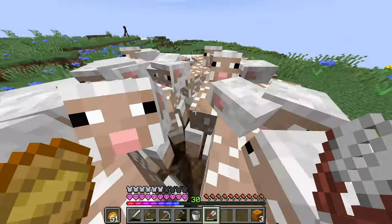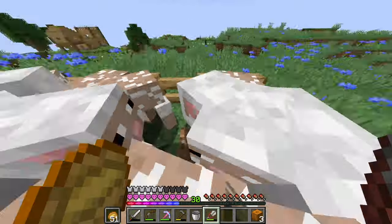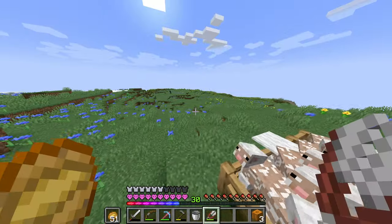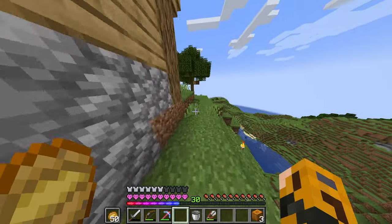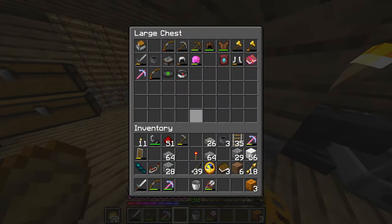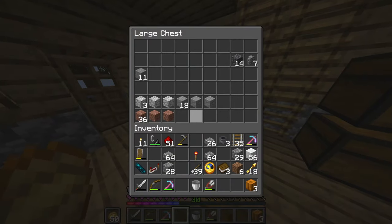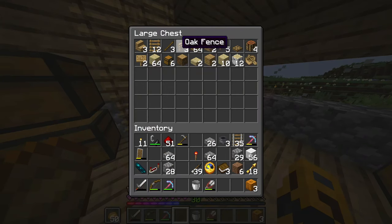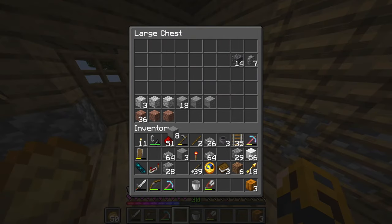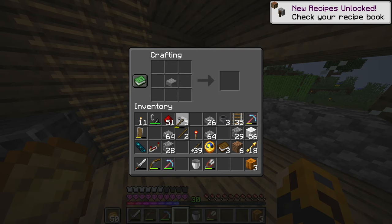I think this should be enough wool for carpet. Come on, I'm trying to shear you guys because you have some wool left — there we go, pretty well shaven. You know what, I'm intrigued — we're level 30. Let me see what enchantments we can get. We have an Efficiency 5! I think to make a grindstone we need two sticks and a stone slab.